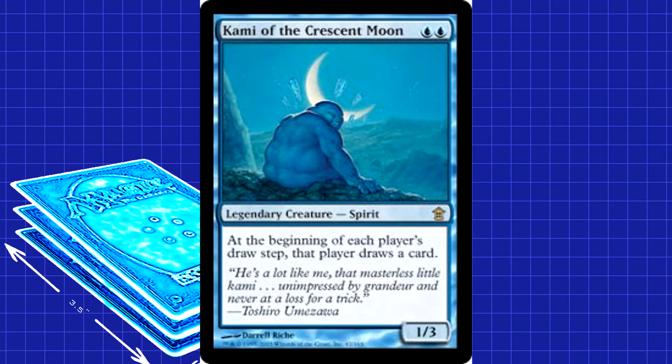Kami of the Crescent Moon is our Tiny Leader — 2 blue mana for a 1/3 Legendary Creature Spirit. At the beginning of each player's draw step, that player draws a card. In case the card itself isn't enough of a hint, we're about to build a mono-blue mill Tiny Leaders deck. Your friends are going to hate the crap out of you, you don't even understand.